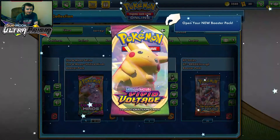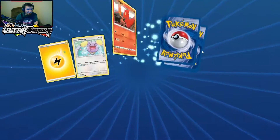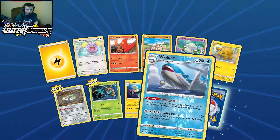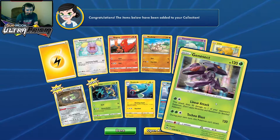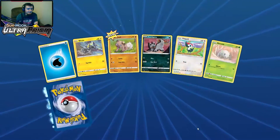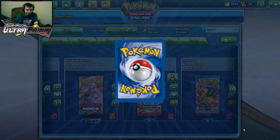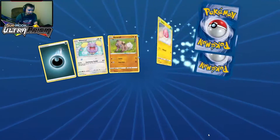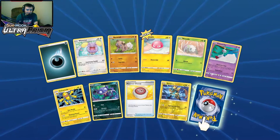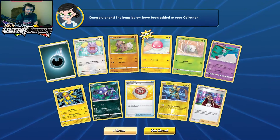Opening three Vivid Voltage packs. I already have Pikachu V-MAX, but I'll always take another. Reverse holo Wailord and Genesect holographic — I like that. Fanpy and Garbodor. Last pack of today's opening — we haven't hit much unfortunately. Holographic Leon — I'm trying so hard to get these guys full art but I'm having no luck.